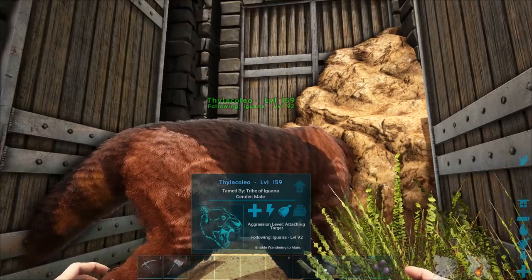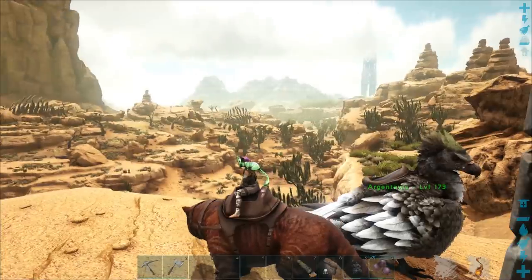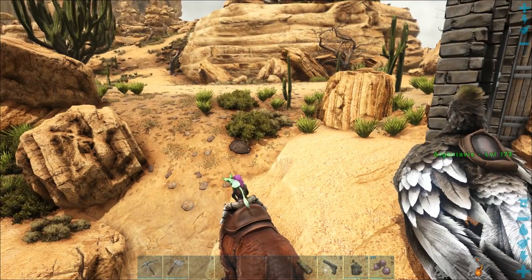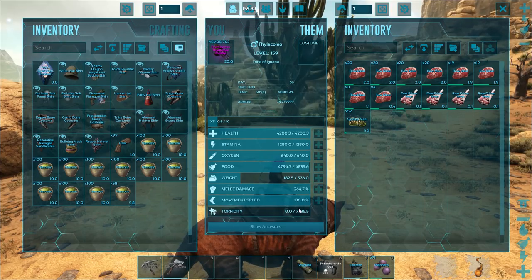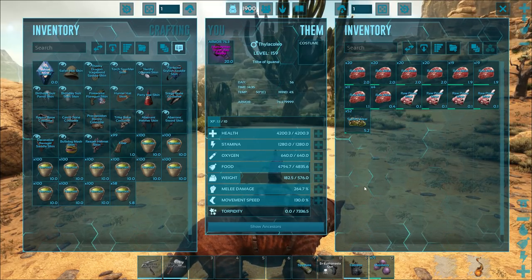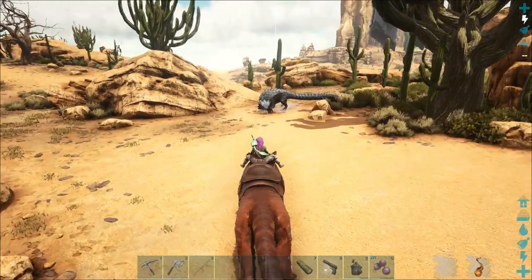Okay guys, the Thyla is finally up. They are quite a long tame — it's been a while since I've tamed one on any of the games, especially since I've been so distracted with mobile. We had to go out and get a lot of prime and quite a few narcotics. Looking at the stats — they mostly look okay. I do have a journeyman Thyla saddle that I pulled out of a drop at some point, which is pretty great — quite a bit of extra armor. I put the original stats into Dodo Dex and this is a completely average Thyla, but I'm still okay with it. It's still a pretty high level and it came out level 159.